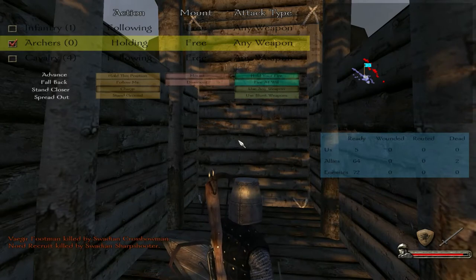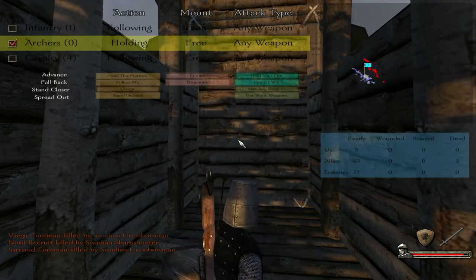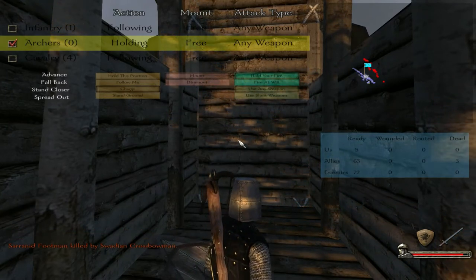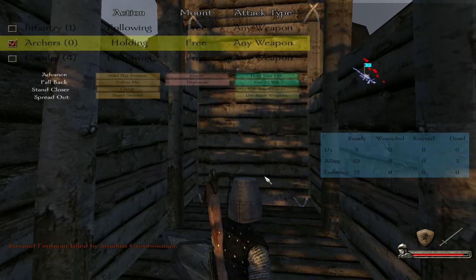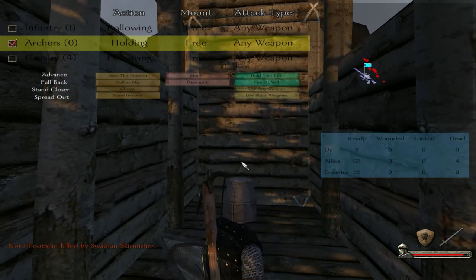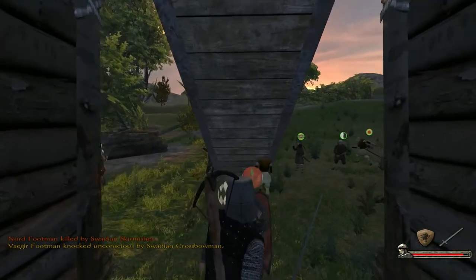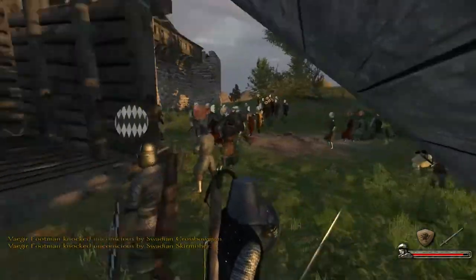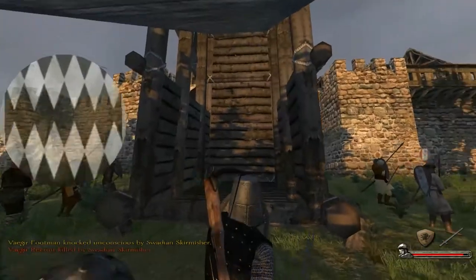Looking at the numbers, they have 72 on the field, our allies have 64, and we only have five men in battle at the moment. The first wave is going to be the allies taking it, which may not work out that well for them. I'm just going to poke my head out to check the progress of the siege tower.